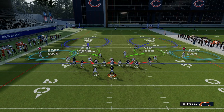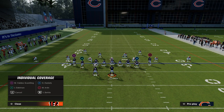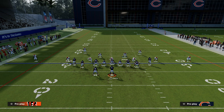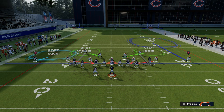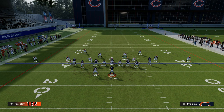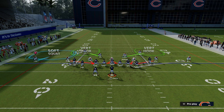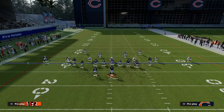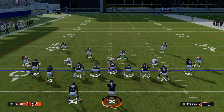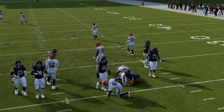Another way I like to defend this play is an inverse approach: take this safety and man him up onto the streak, have both safeties manned up on the outside slot receivers, and then take the outside corner and put him in a deep half — he'll narrow in and help with anything deep on the right side. You could also justify putting him in a basic soft squat, since most people running tight slots don't run route combos to the right side outside of a tight end out or corner route. Now you have the hard flat taking away the running back route, and a linebacker in mid read to take away the post, which severely limits what they can do offensively.